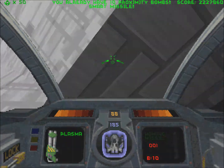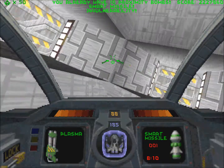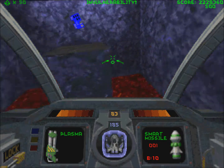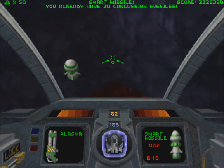Now, grab the invulnerability right here. And there's a door with WGT and a couple of smart missiles.